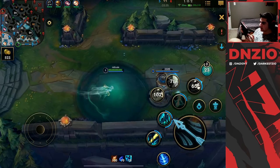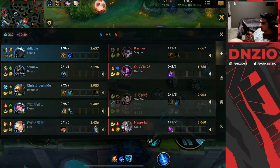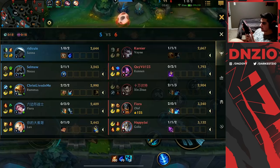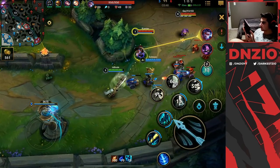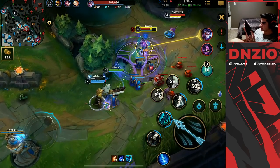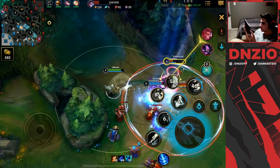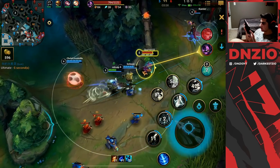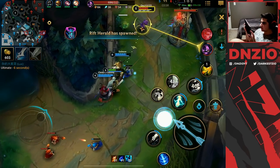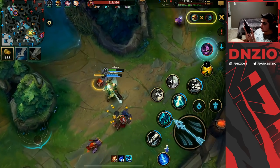Honestly Kennen is kind of griefing Vayne — this is not a good draft by the enemy team. Vayne's also a scaling champion though. She just rolled into us — that's an easy root for me. We're going to focus her down. I rooted Kennen while he was ulting — this should be huge!